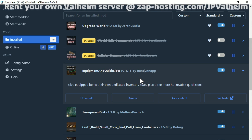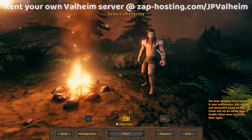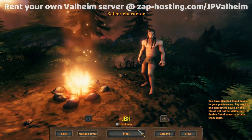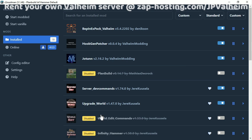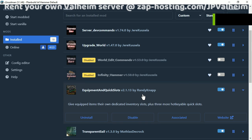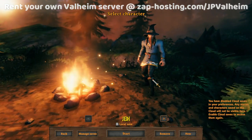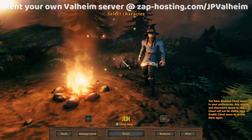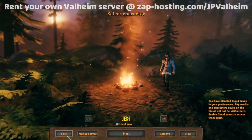There's one word of warning about this Equipment and Quick Slots mod though. You have to be careful, because if you disable this mod and then you start, you'll see that when you go to your character, they're naked. But don't worry — if you see your character is naked, as long as you don't click start, everything's fine. All you have to do is go back and your character will never be saved. Just make sure the mod is actually enabled and then start Valheim back up. You'll see that your character has clothes, even though without the mod he's naked. That's just how the mod works — as long as you never log into the character when it's naked, it'll never get saved and you won't lose anything.